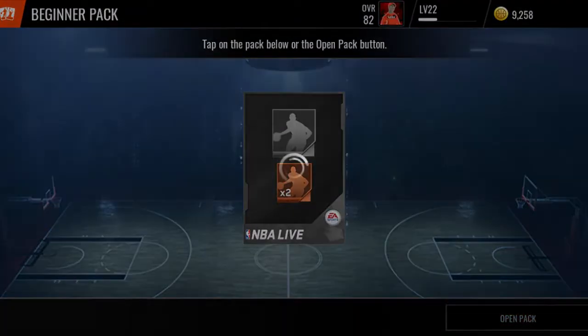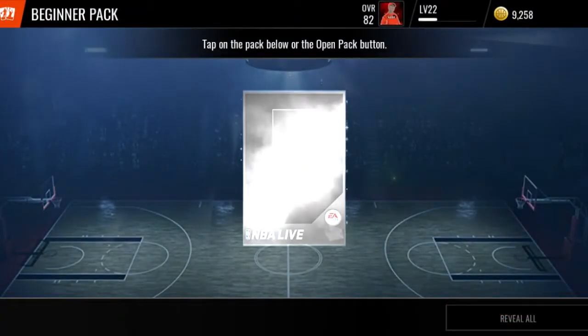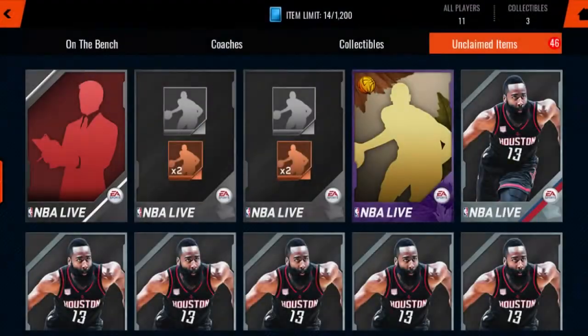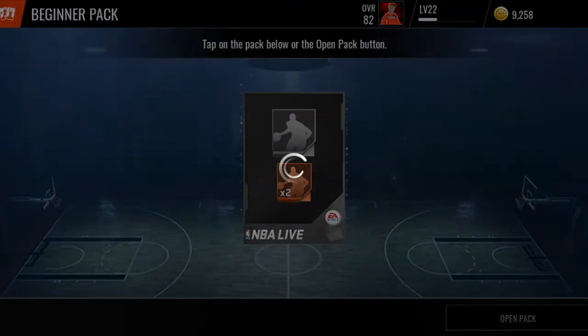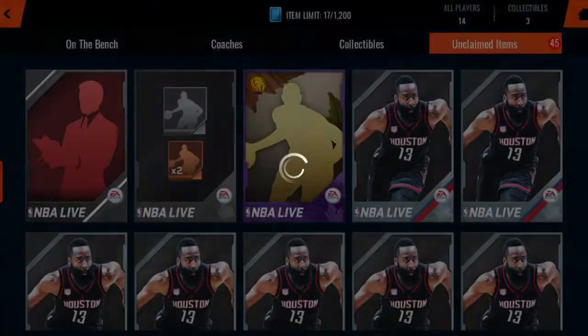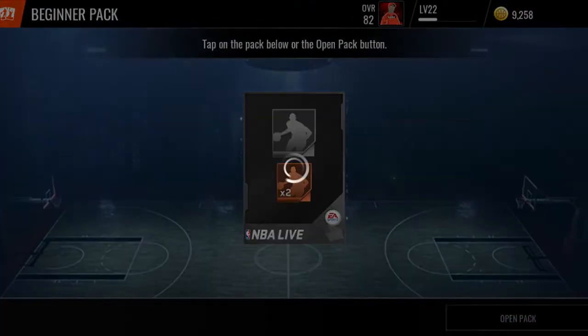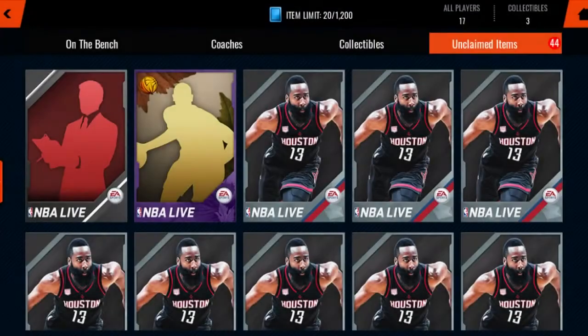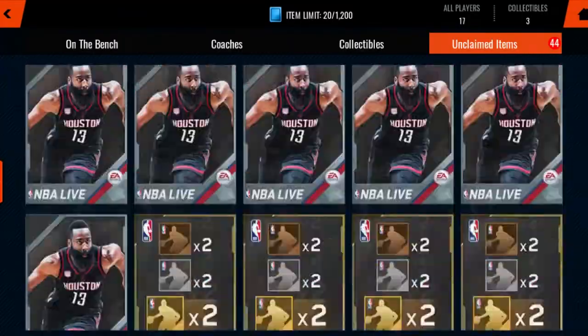We got a classic silver player right there, 69 overall I think. Could we get a gold out of one of these beginner packs? That would be crazy. I would take a gold, but we get double silvers. Last beginner pack - nothing, nothing.